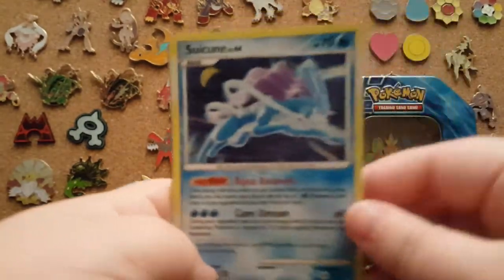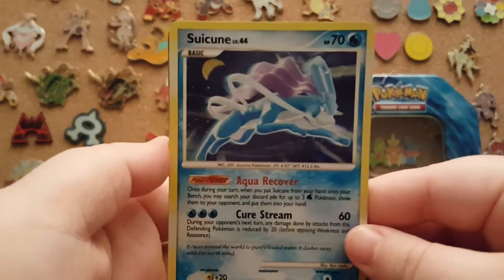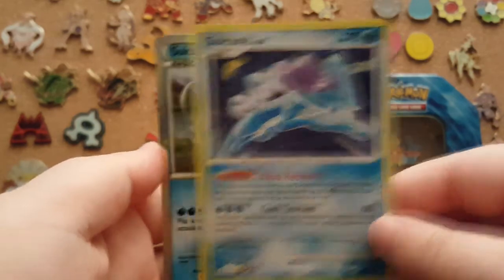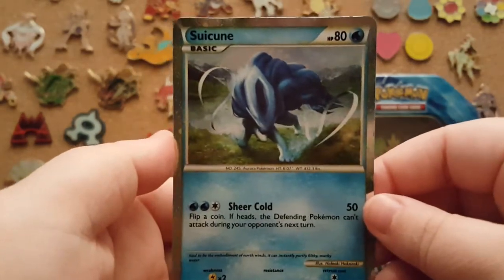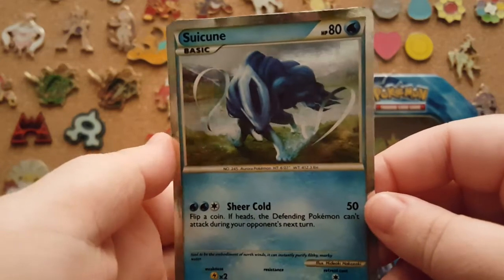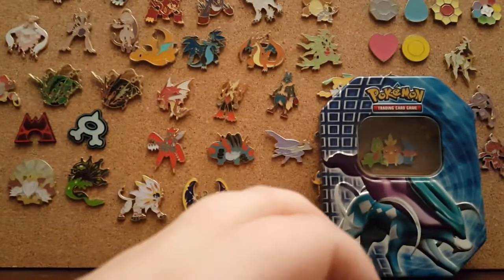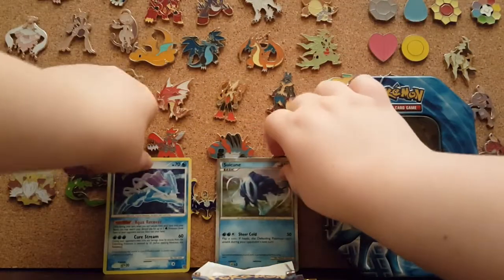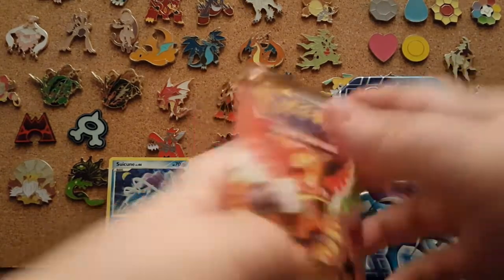Alright, look at that Suicune — look at that bad boy. He's amazing, I love it. And then this one is the shiny Suicune. Thank you so much again, Shadow. Amazing cards, I'm just excited to have these. Honestly, I could care anything less about the packs right now. But let's start off — I really want to see what's in these.